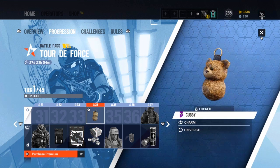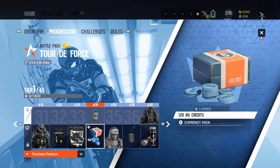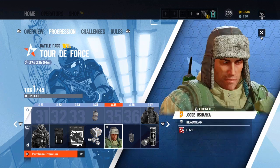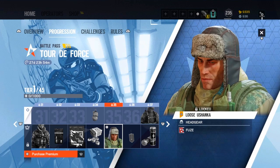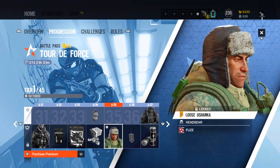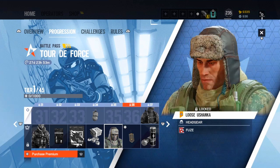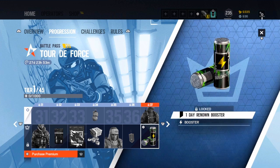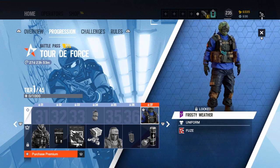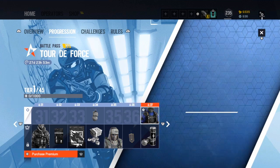A purple alpha pack, a camo for the AR-15, some R6 credits, another charm that no one will use, and a really nice headgear for Fuse — Fuse face reveal! That is a sick headgear, really nice, I might have to take the elite skin off for that. Another charm that no one will use, a uniform that doesn't really go well without the headgear — probably won't use that uniform but I'll definitely use that headgear.